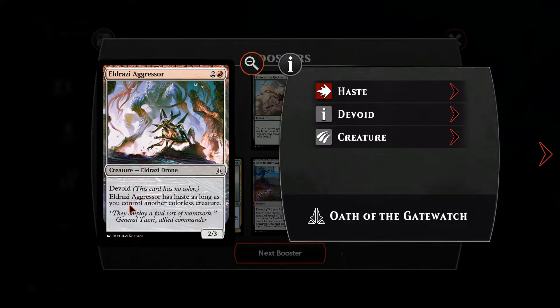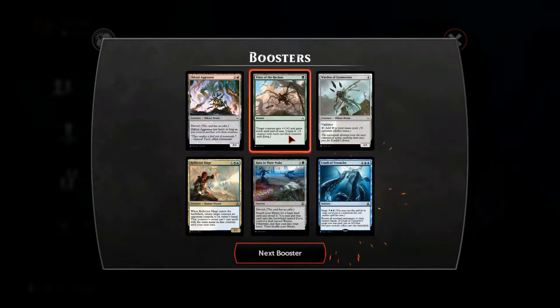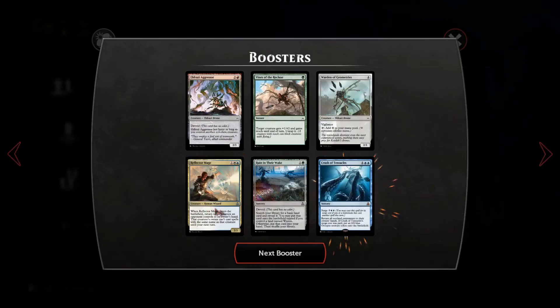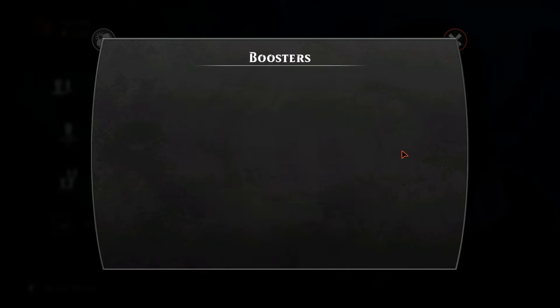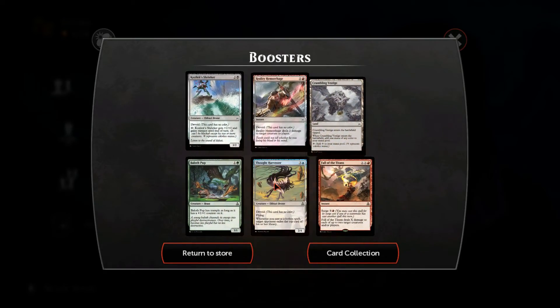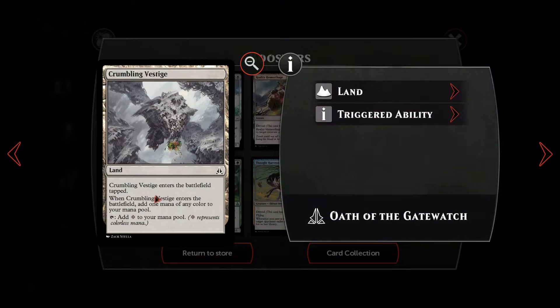Also from the packs: Fall of the Titans, Baloth Pack, Crumbling Vestige — when it enters the battlefield, add one mana of any colour to your mana pool — not the most useful right now with the priority bug. Pulse of Murasa — return target creature or land card to its owner's hand, like a reanimator-style card. Witness the End — target opponent exiles two cards from his or her hand, a bit of a troll card. Step Glider — five-mana 2/4 flying vigilance. Allied Reinforcements. Eldrazi Mimic — whenever another colourless creature enters the battlefield under your control, you may change Eldrazi Mimic's base power and toughness to that creature's until end of turn — you could drop Ulamog and it becomes a 10/10, which is bonkers.